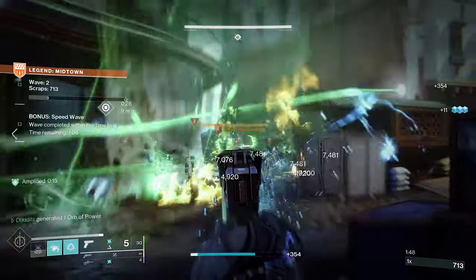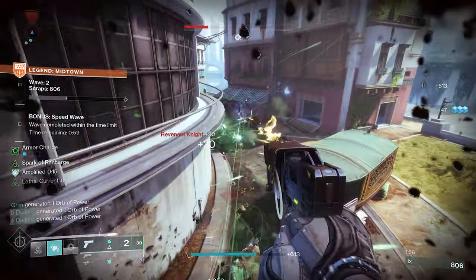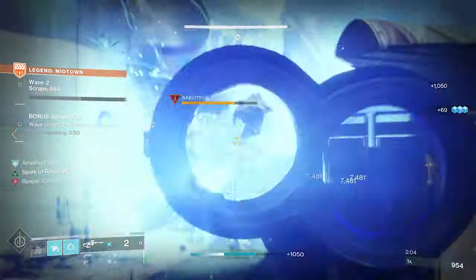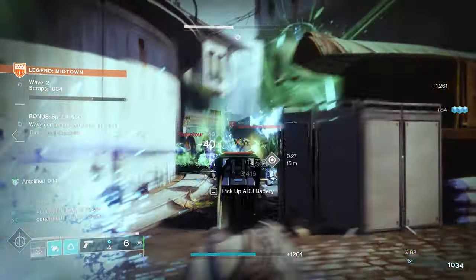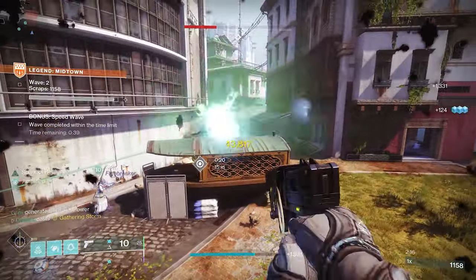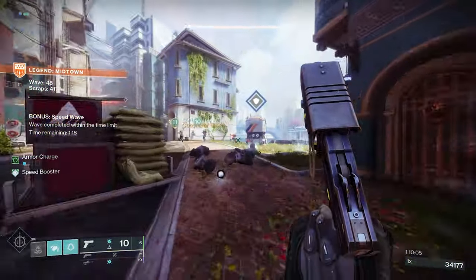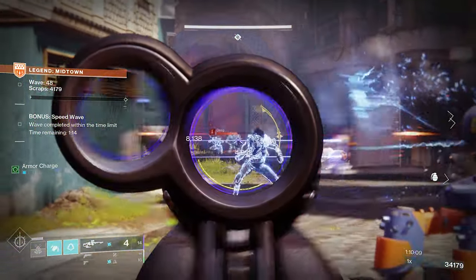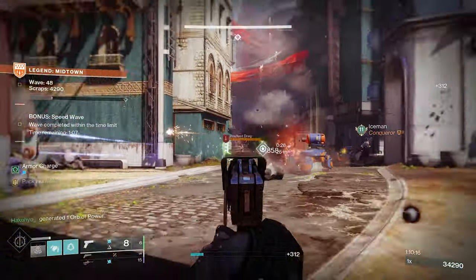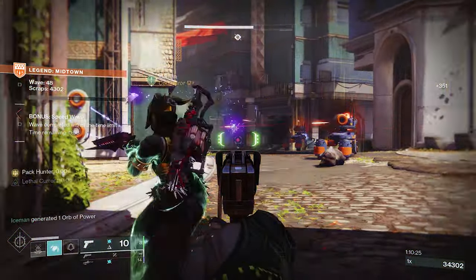You've got a couple of enemies pushing you — lob a few moths, blind them, use your Indebted Kindness to blind as well, and Queen Breaker for targets further away. You can literally spam blindness everywhere and it completely slows the game down, which is really handy for later waves — around wave 40 plus you get a lot of pushes and it's absolutely crazy. The Gathering Storm super is an absolute monster and perfect for Legend Onslaught, really clearing out big enemies and groups.